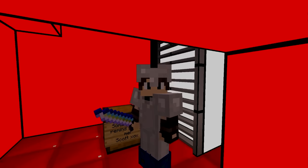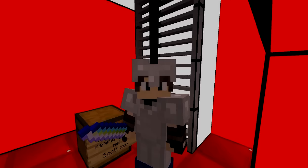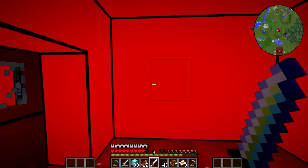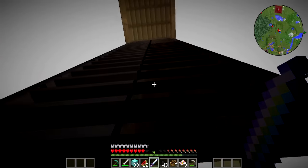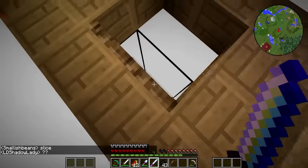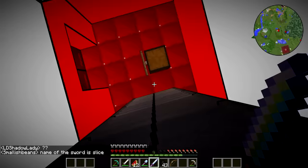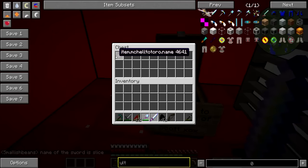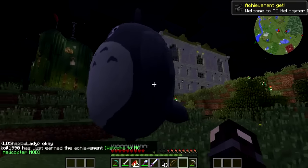Welcome to another episode of Crazy Craft! Scott has left me something - let's have a look. Oh my god, is that Totoro? I have far too many items, let me dispose of these and then check out what this Totoro item is. I've now disposed of all items in the chests so I'm going to have a look. What is this? I'm going to put it - oh my, it's a helicopter apparently!